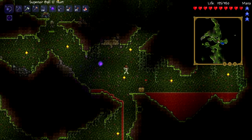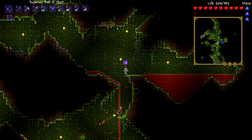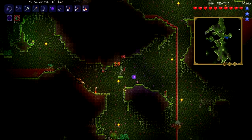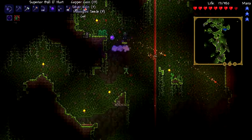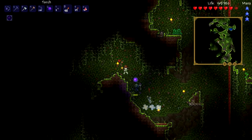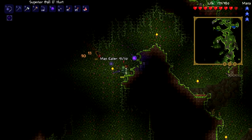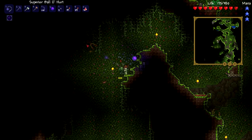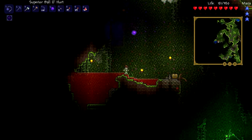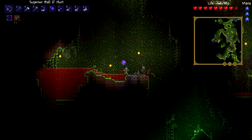Is this one of the chests we've opened before? Most likely. Let's keep going down. These slimes that can shoot are really annoying. This area doesn't look like it's been explored too much. Then we've got slimes shooting at us. Have we got this chest before? Probably. Bloody hell, screw off slime!